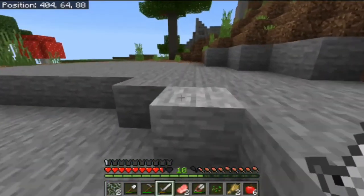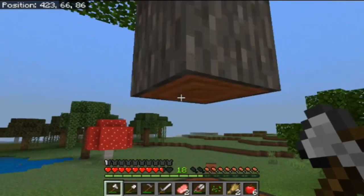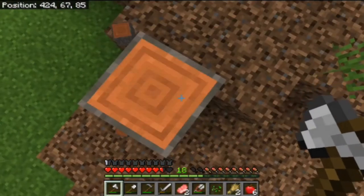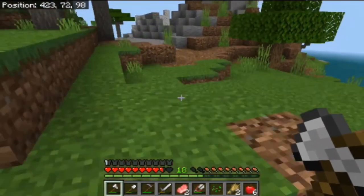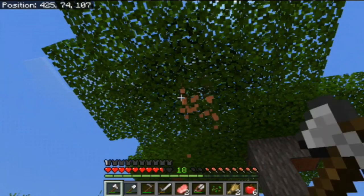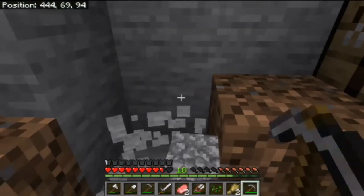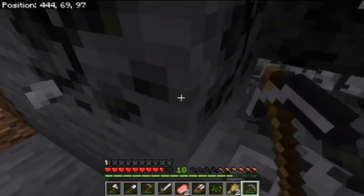I came across a savannah and mountain biome, so I collected acacia trees there. I also hung around for a couple of minutes for the acacia saplings, then continued cutting down more trees. I set up camp for the night in the mountains and collected some coal for torches and cooking.